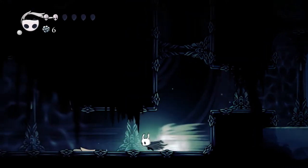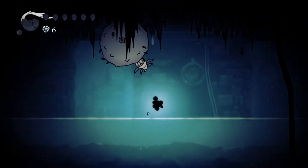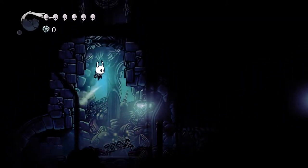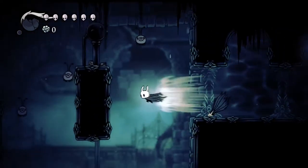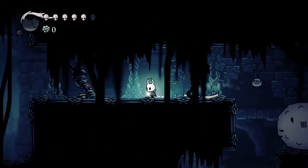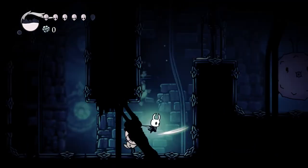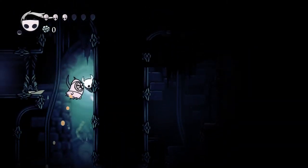Cornifer definitely has to be in here, right? This area seems literally untraversable without the lamp — my character is still holding the lamp. So in case you don't have the lamp yet, don't try to get here. I genuinely thought you needed to come through this place to get the next ability — but no, you didn't. It's not in the Royal Waterways, it's in the Ancient Basin. But I feel like that's something I'm supposed to do. These enemies are annoying and they don't let me get anywhere.